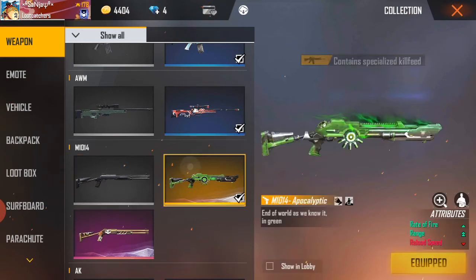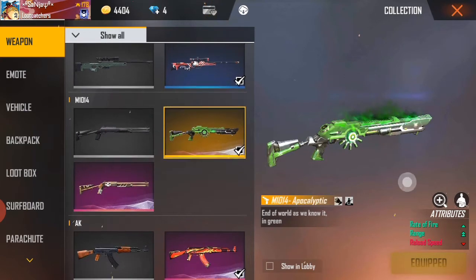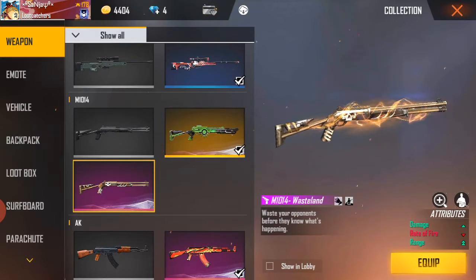The other way is just to use M1040. We have two in M1040 to remove two skins. The other way is all done. The other way is better than the other.